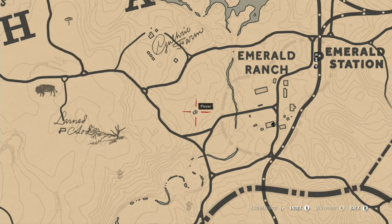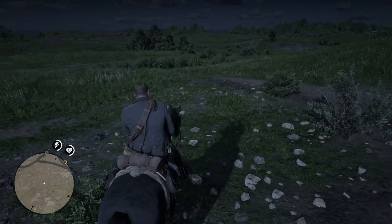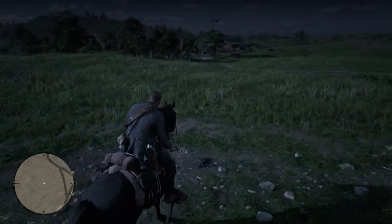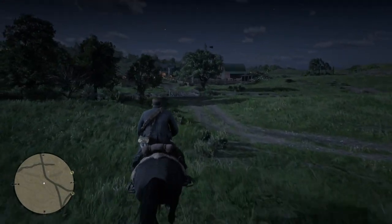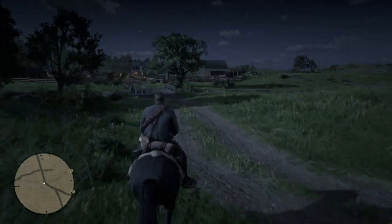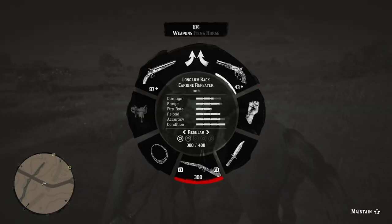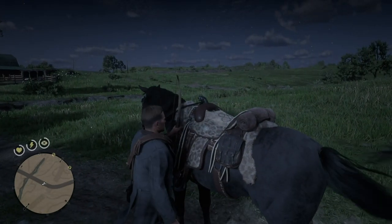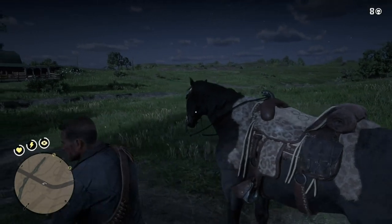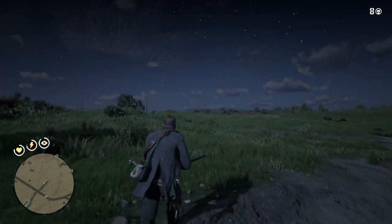I am by Emerald Ranch, and this is going to be Survivalist No. 7, where you have to kill 8 small animals with small game arrows consecutively. First time I did this challenge, I turned Copperhead Landing into a slaughter festival. I kept trying to kill animals and I kept screwing up. Then I found this solution, and I'm going to expand upon it, because I did have it in my group of all the Survivalist Challenges video.